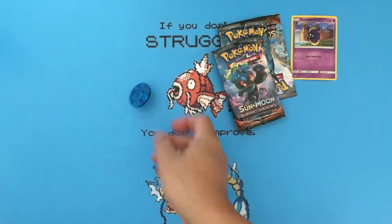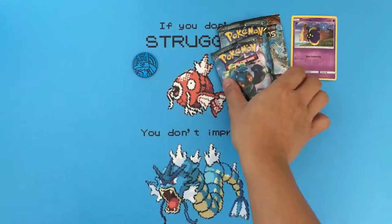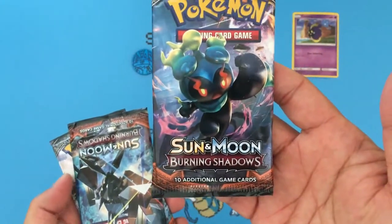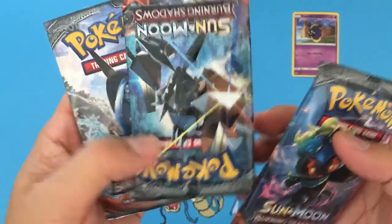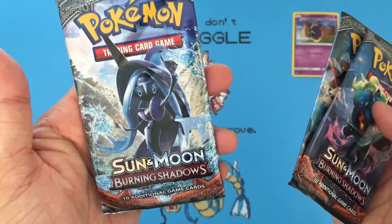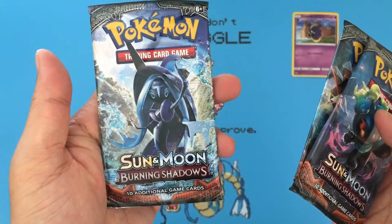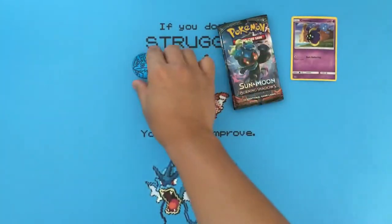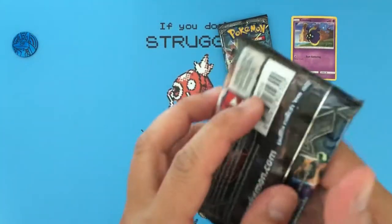And one additional coin. Three Burning Shadow packs featuring Necrozma and Tapu — I forgot the name for this particular Pokemon but that's alright. Let's get started.